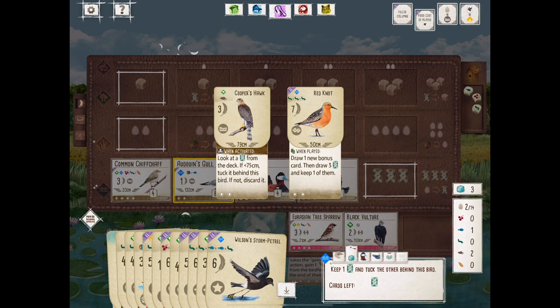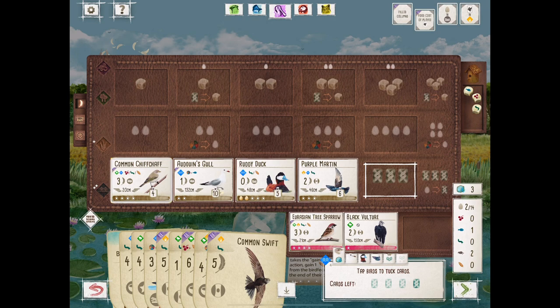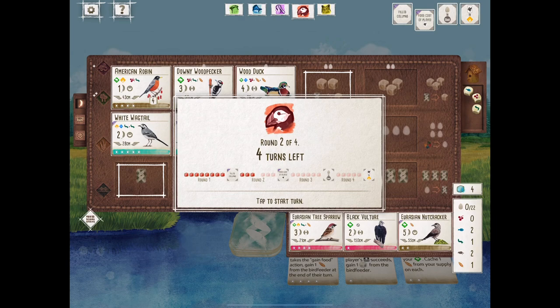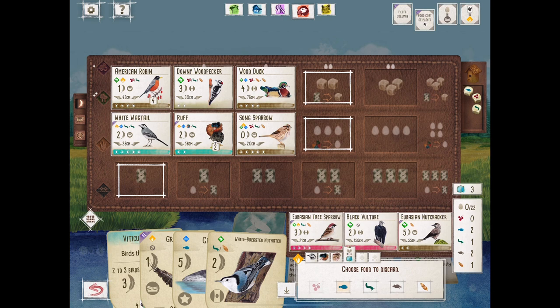The fun part about this board is the decisions are basically: if it beats six points, you can keep it. If it doesn't, we're tucking it. And that's the beauty of the full tuck. The Puffin is getting some free resources, but that Wood Duck didn't give us a lot of good stuff last time, so we're going to continue trying to pick up something nice.